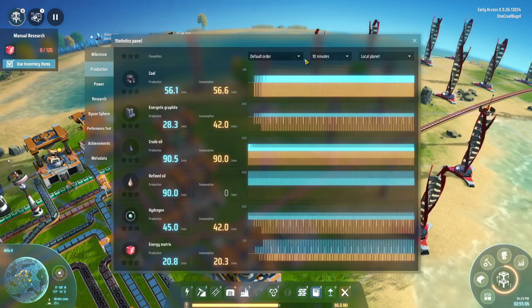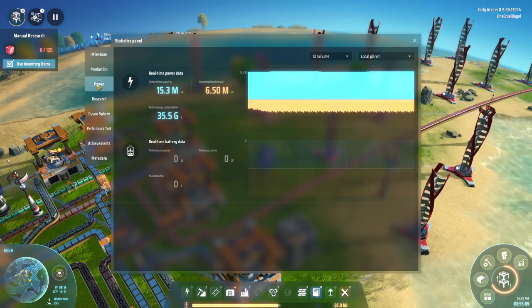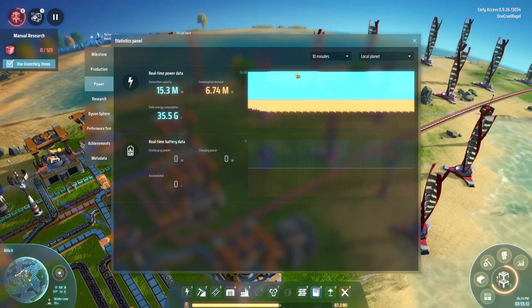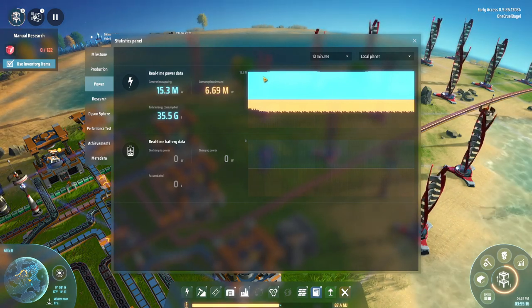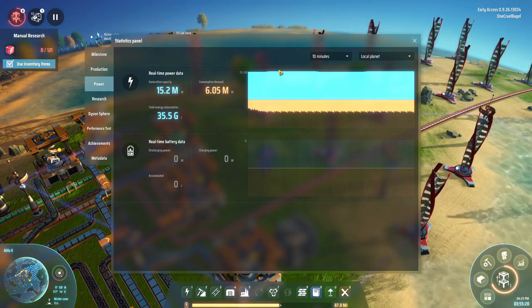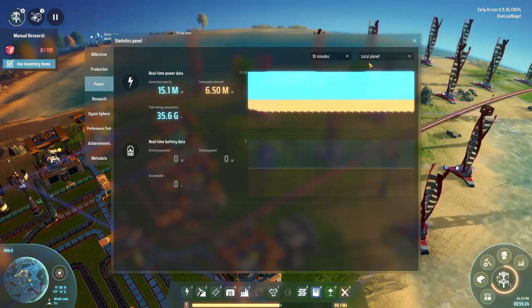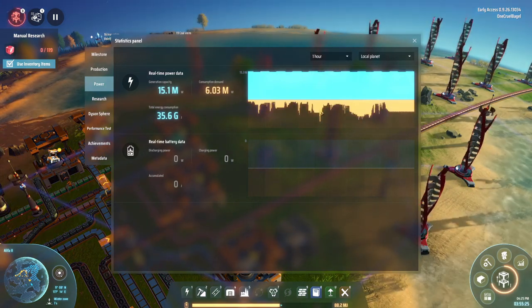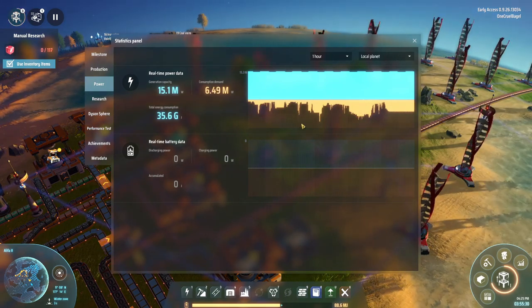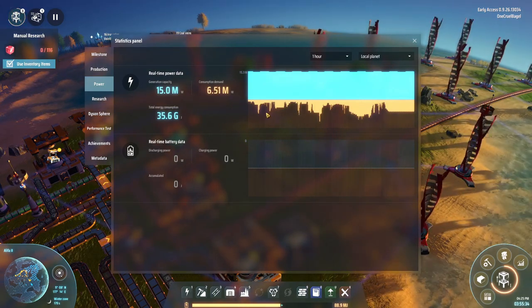Here's the stats panel — I can look up power, for example. It shows my generating capacity. I don't know why it's going up and down very slightly — oh yes, because I put a solar panel in. There's one solar panel somewhere in the base, so power generation capacity fluctuates slightly. Down here we've got the amount of power I'm using. Looking back over the last hour, you can see it sometimes spikes up and sometimes down, depending on what's going on.